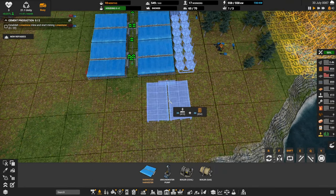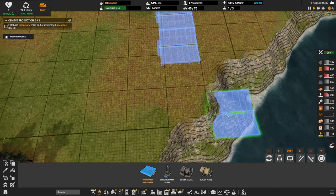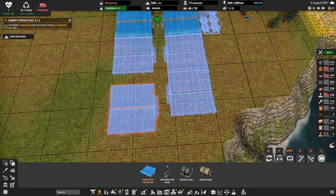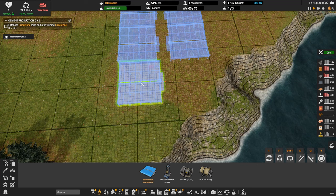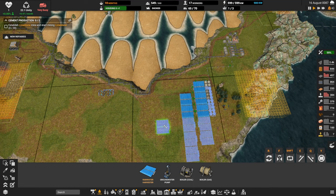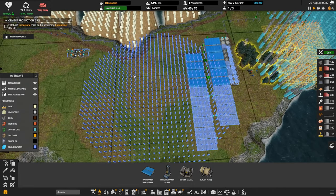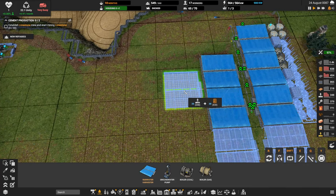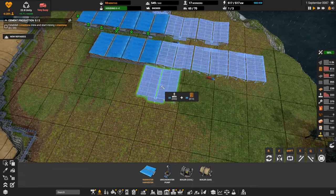Let's do some more rain harvesters down here — this is free water, we might as well take it. We need to leave room for trucks to get through though. Looking at the overlay — we have room, in fact we could do two more. Let's do it. Start this row down here — I think we'll do eight more rain collectors.